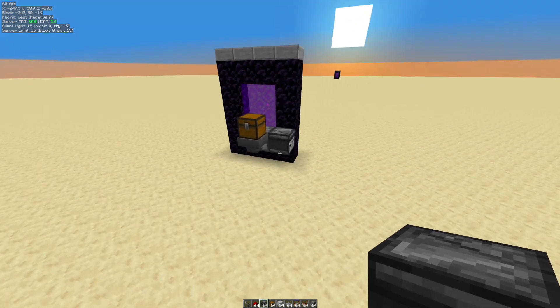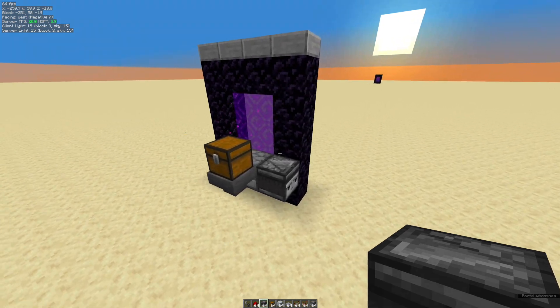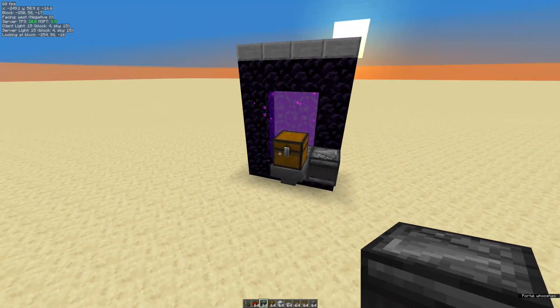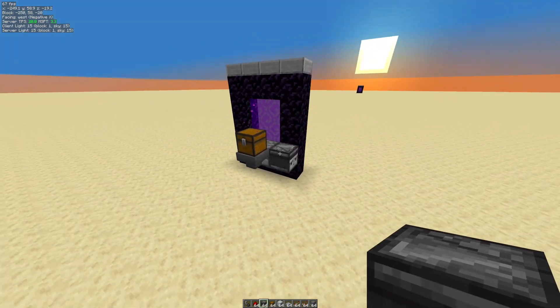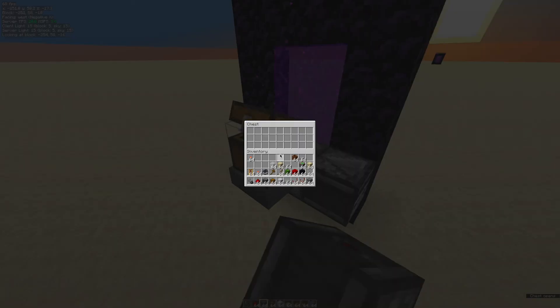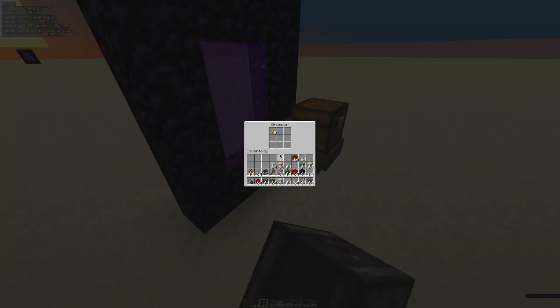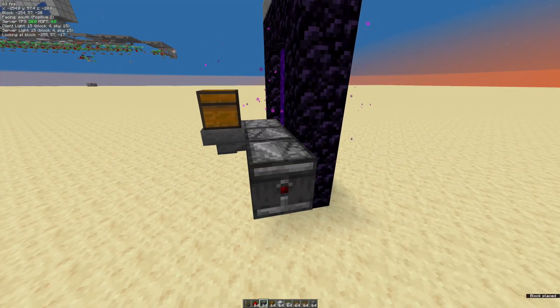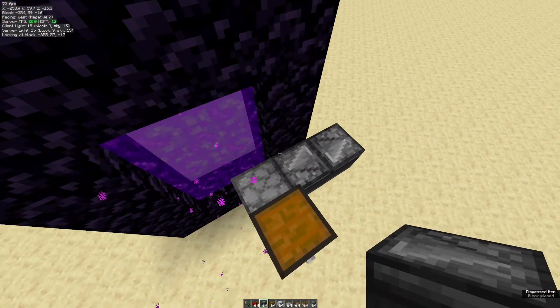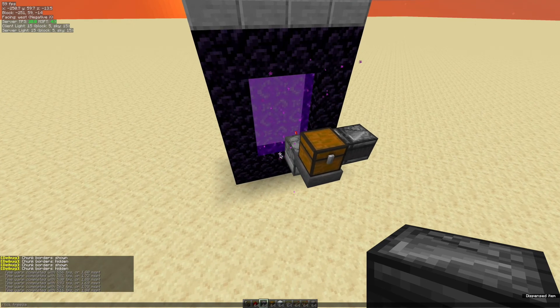Hello everybody, and today I want to show you a really cool thing that I think I just discovered. I'm probably not the first one to discover it — I'm just probably the only one that couldn't find it on YouTube. Here I'm going to put some items inside this chest, and as you can see they're popping into the dropper. I'm going to activate this clock, and this dropper is sending items into the Nether Portal. Let me do a quick tick warp.